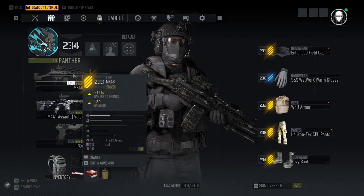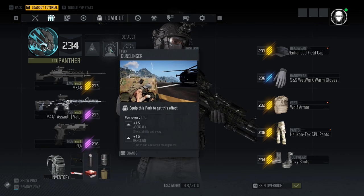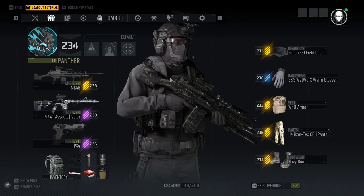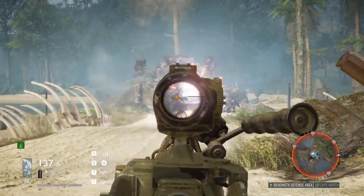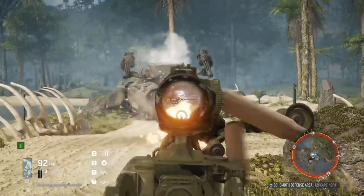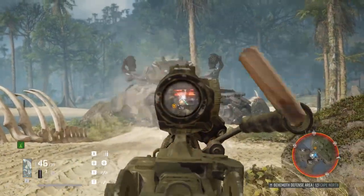With this method I use the Mark 48 with the damage to drones ability — the second ability doesn't matter as much. I'll also use the sensor hack, gunslinger, and ballistic advantage perks. Sensor hack gives me that extra 10% damage to drones, and the gunslinger and ballistic advantage perks keep my LMG stable and accurate so I can hit the places I need to hit.